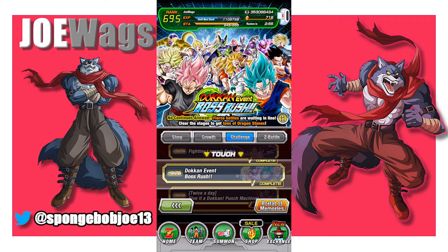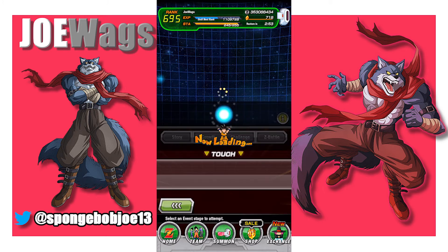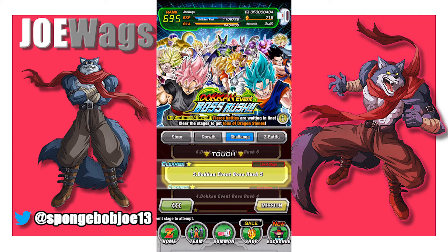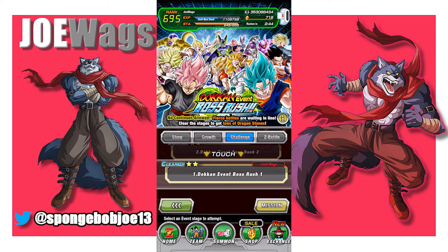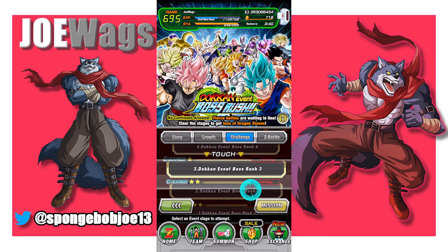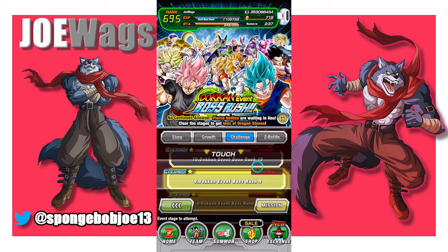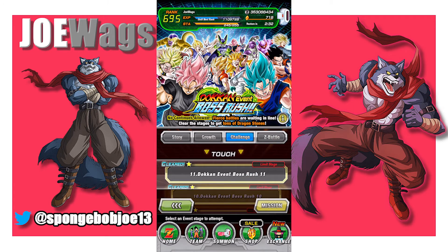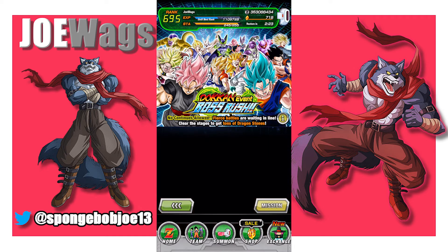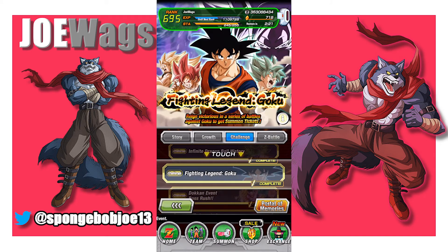Boss Rush — as soon as you get one good team, you can take out all of Boss Rush, and here's the fantastic thing: there are 11 stages in here. The newer boss rushes each give out 35 stones, so 11 stages is 385 dragonstones total — that's a ton of dragonstones if you can complete these, and you only need one good team to do that. So that's something you should do as soon as you can, but it's going to take a little buildup to get there.